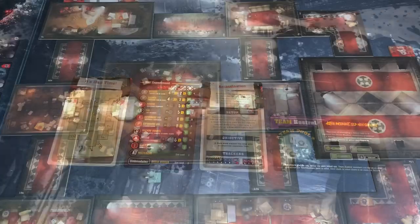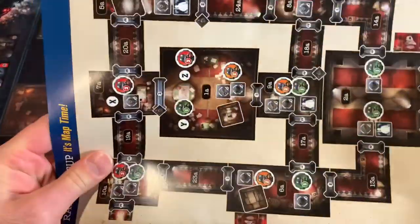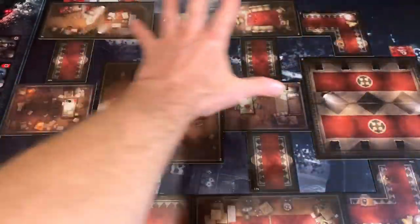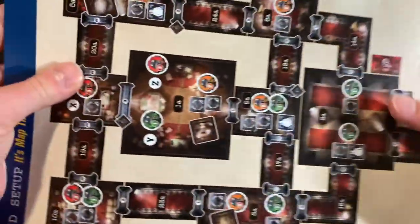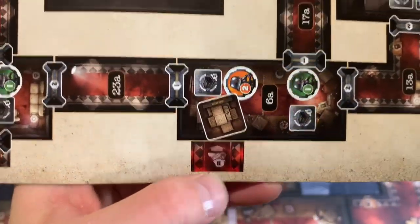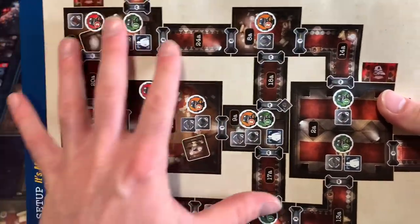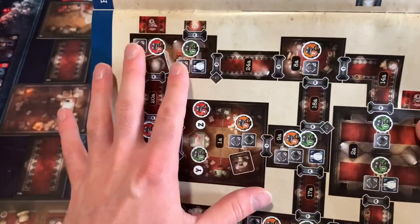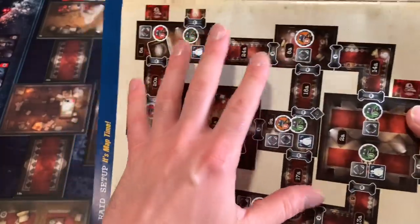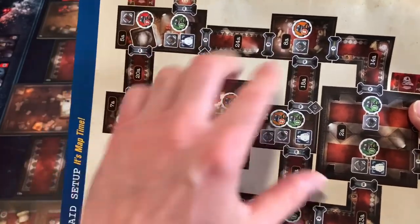I've gone ahead and set up all the map tiles just like it shows inside the mission book. Some things I want to point out on this map: there are exits and some entrances. Here's our entrance right over here. There are also these markers down here — an A, a B, and a C with helmets. These are going to be potentially how some of the enemies come onto the board once we get too loud. This game has a really interesting stealth mechanic, and your goal is to be as stealthy as you can for as long as you can. Once the alarm sounds, everything starts going to chaos.